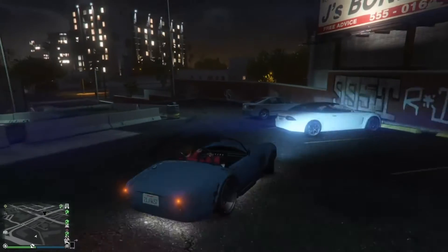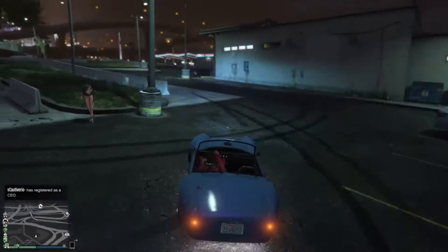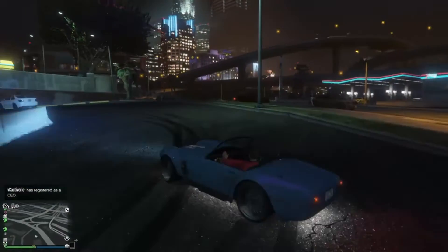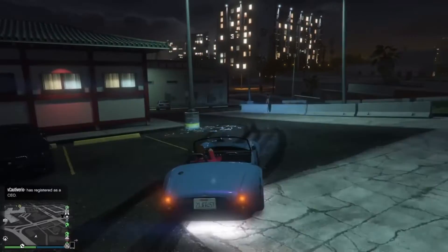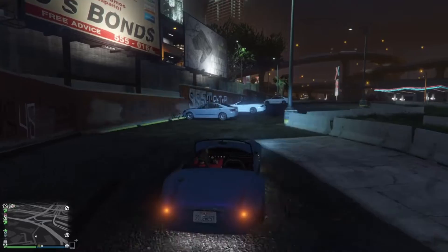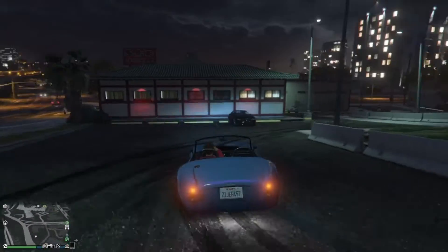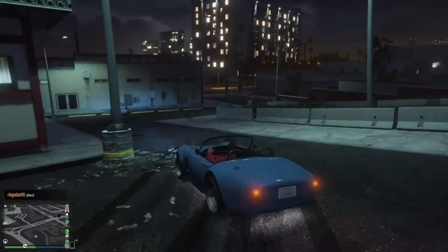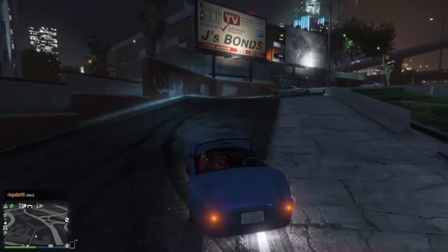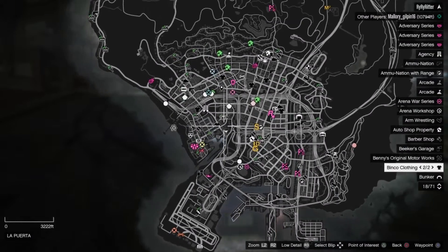Once you get really good at it you can just keep going and going. You might want to move the cars that are there though — sometimes they get in the way. It's very fun, and it's good to have a small car because it is a very tight area. It's also a very good car meet location. There's a little lip so you can do a jump. Here's the location on the map.